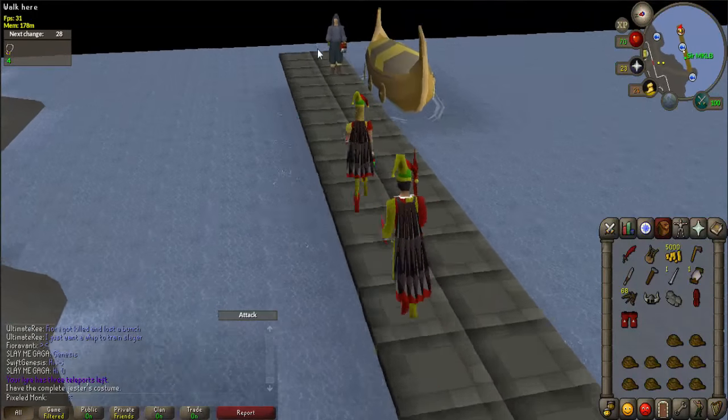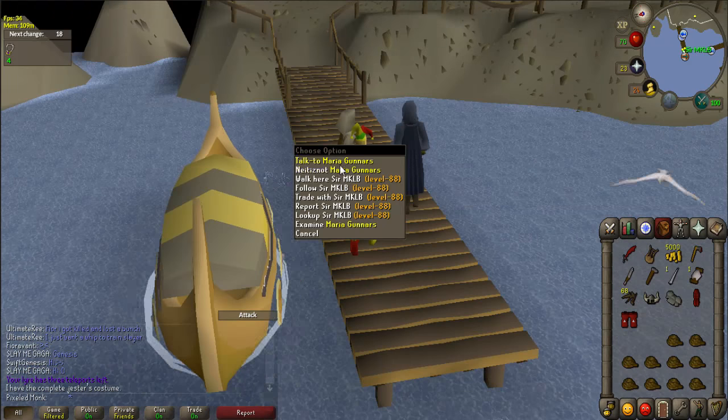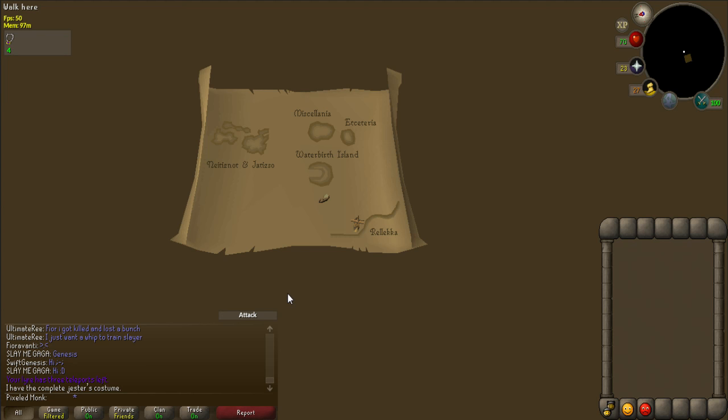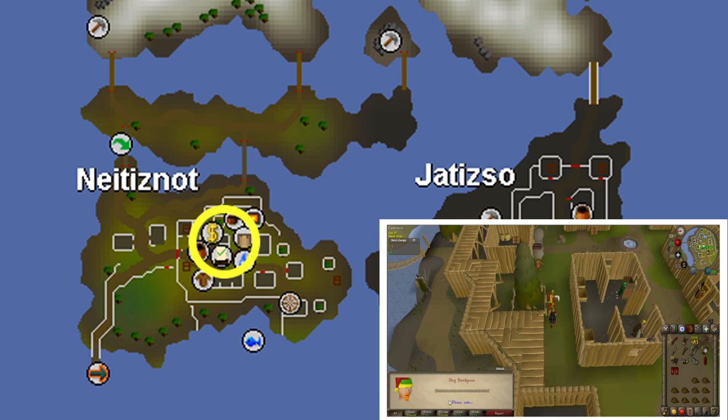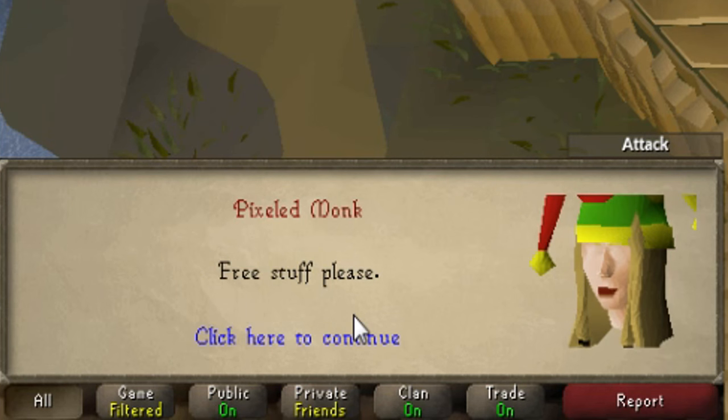Head back to Rellekka by talking to Mord Gunnars at the harbor in Jatizso. Once in Rellekka, right-click on Maria, Mord's wife, to travel to Neitiznot. Follow the map just north of the bank and talk to the Jester Slug Hemlikson. Ask for free stuff, and he will give you an assignment to listen in on the king's conversation.